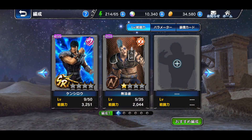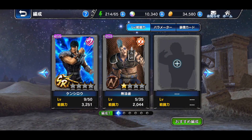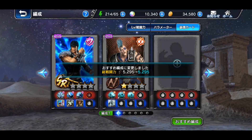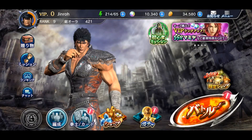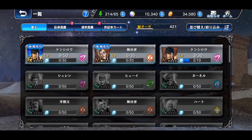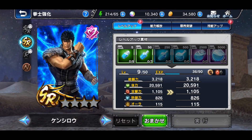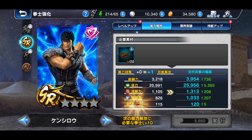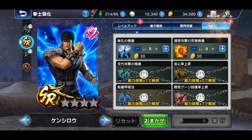This is pretty much your team options — you've got your parameters and equipment, and also sorting based on level or power levels. The next section is basically your training portion where you have all your cards: your character cards, your battle cards, special attack cards, and so on. Obviously I've got to represent the main man Kenshiro for now.